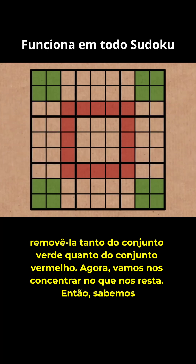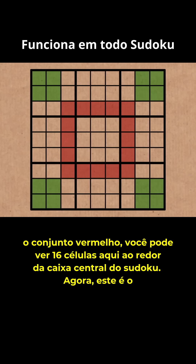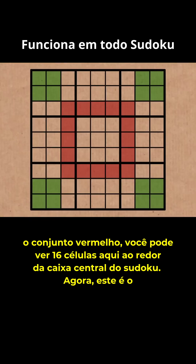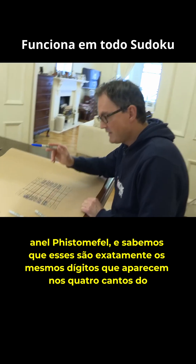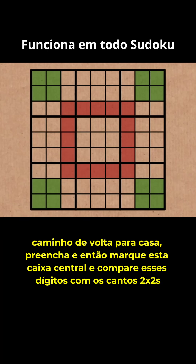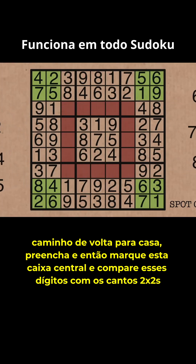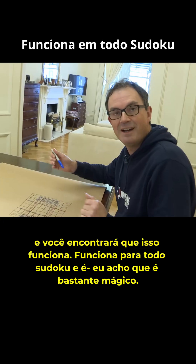Let's now focus on what we've got left. We know at this point that the green and the red sets are still equivalent. And if we look at the red set, you can see 16 cells here ringing the central box of the Sudoku — this is the Fistimafel Ring. And we know that that is exactly the same digits as appear in the four corners of the Sudoku, these four 2x2s in the corners. You can try this on any Sudoku you solve — fill it in and then ring this central box and compare those digits to the corner 2x2s. You will find that this works for every Sudoku, and I think it's quite magical.